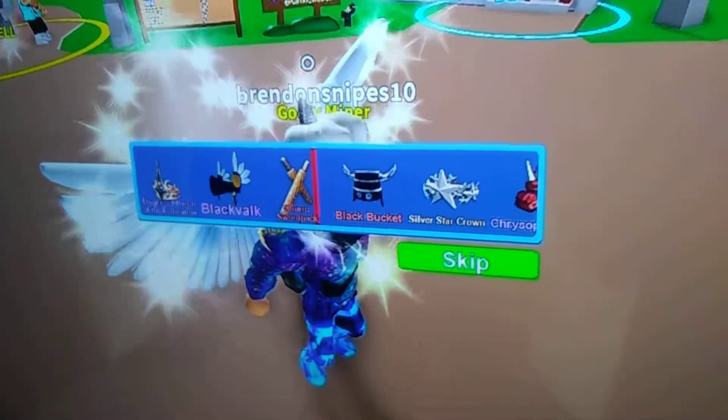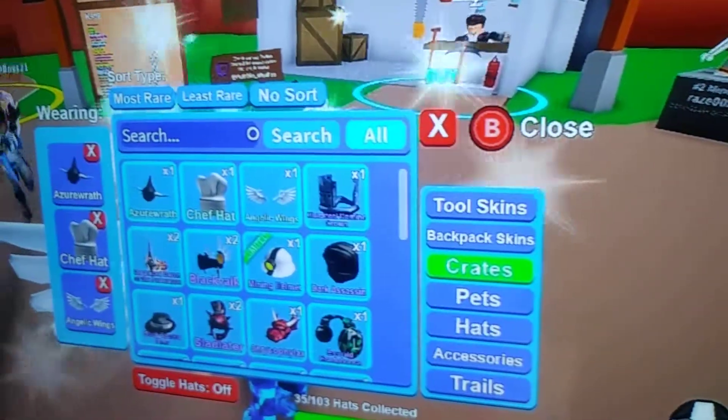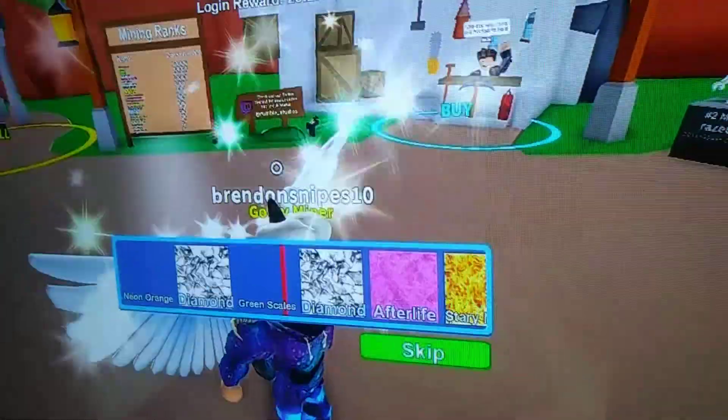We have one omega hat crate, so let's see what we get. And I got a Black Valk. I already have one of those — actually I have two. But I gave one away today to a fan that played Robux. Now we have six legendary crates.